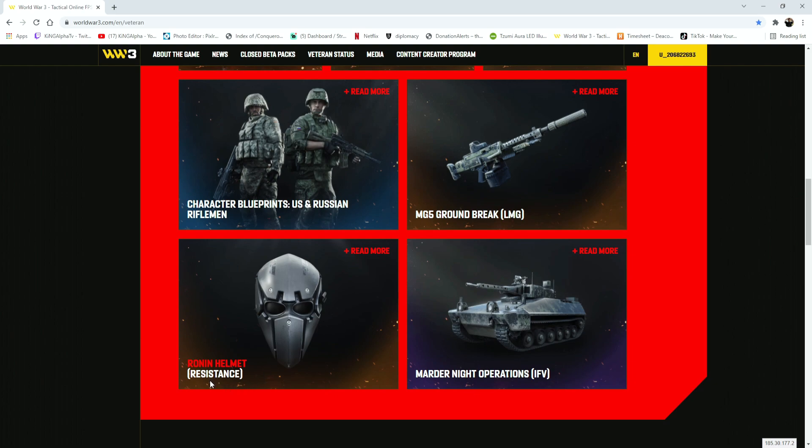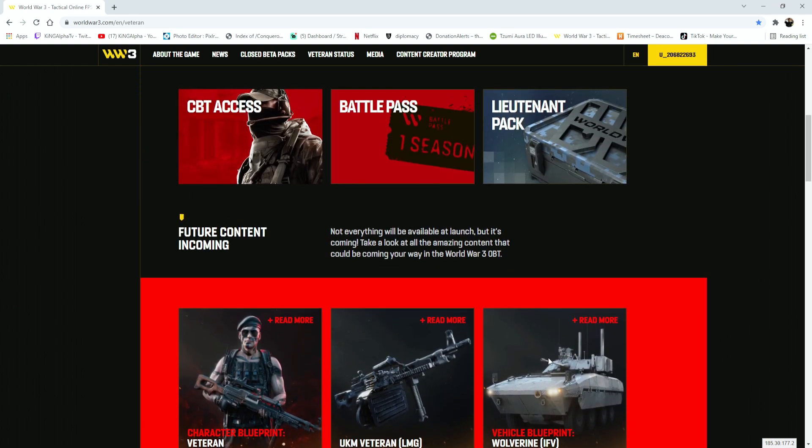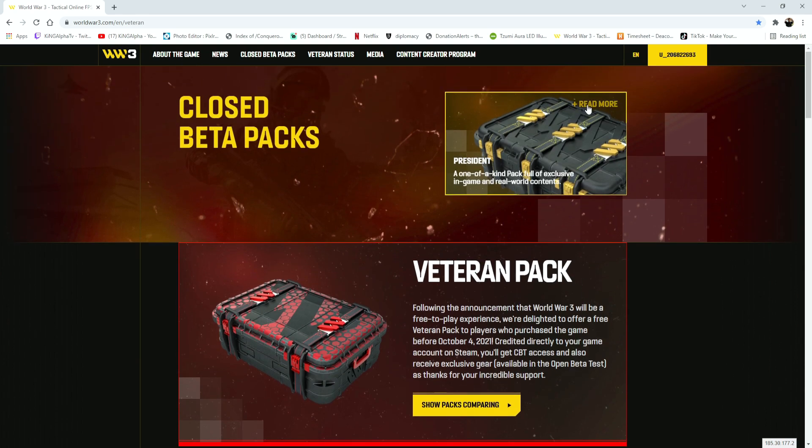The MG5 was not in the alpha test, so it's really good to see that at least some guns are going to be in the game. Then you have the Ronin helmet, which is the resistance. If you guys didn't see this helmet, you're a veteran so you should know it was in the previous game. And you have the Martyr Night Operations IFV. So this is pretty cool stuff — probably not all the stuff veterans are going to get, but yeah, that's basically it in terms of the veteran pack.